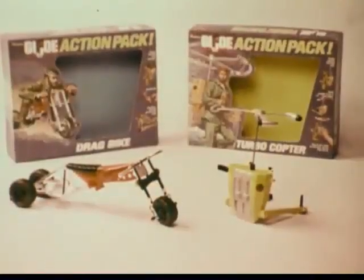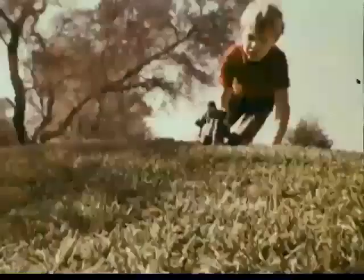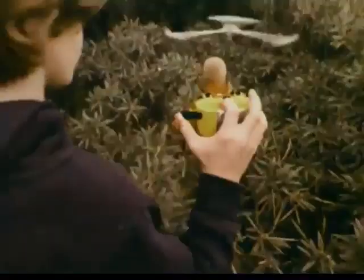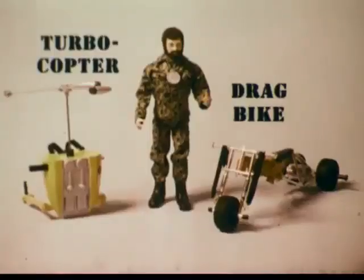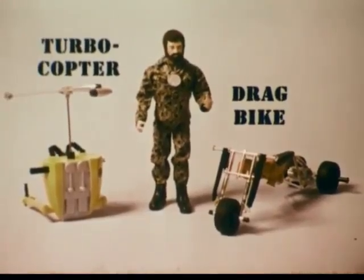Here are two G.I. Joe action packs. Your G.I. Joe gets a secret message to deliver. Quickly, you'll put together his drag bike action pack, and he's on his way. Meanwhile, your buddy's Joe is on patrol in the TurboCopter action pack. One suddenly — roadblock. Uh-oh, Joe's trapped. Can the TurboCopter rescue Joe? Mission accomplished. Drag bike or TurboCopter? Two action packs from G.I. Joe. G.I. Joe sold separately.